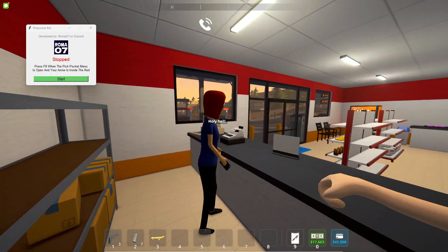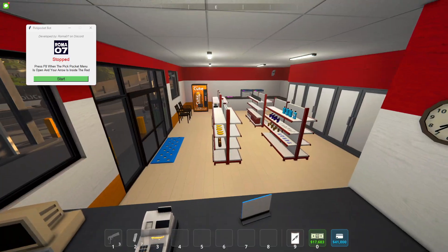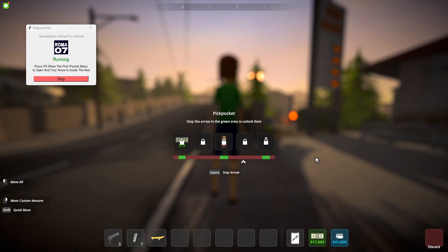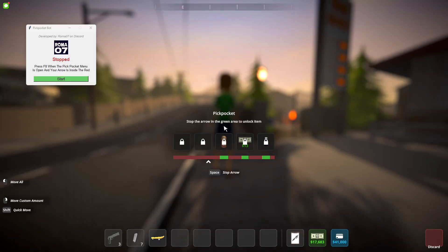Sometimes it does not work. But most of the time, as long as you're in the area and there's not too much obscuring the screen, it will work most of the time. We'll hit F8 again when we're in the red.